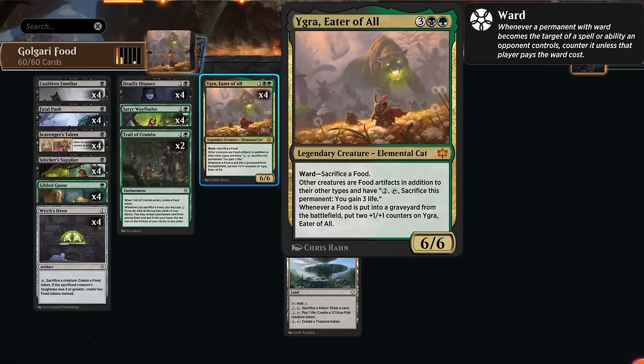This new card from Bloomborough is a five-mana 6/6 legendary elemental cat with ward, making the opponent sacrifice a food if they want to target Igra. Conveniently, we will be giving the opponent lots of food by turning all other creatures into food artifacts in addition to their other types, so those creatures can be sacrificed for two mana to gain three life. Whenever any food is put into a graveyard from the battlefield, we get to put two +2/+2 counters on Igra, which includes any other creature dying since all those creatures are now also considered food.